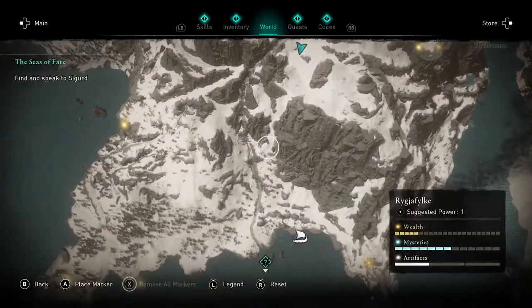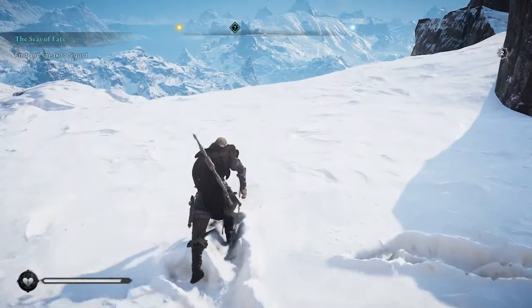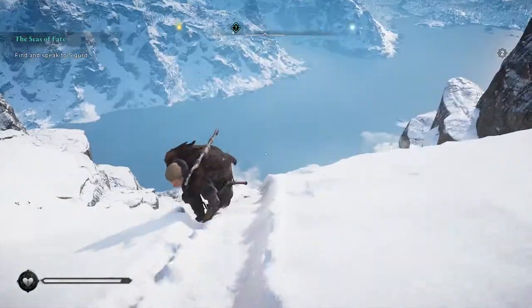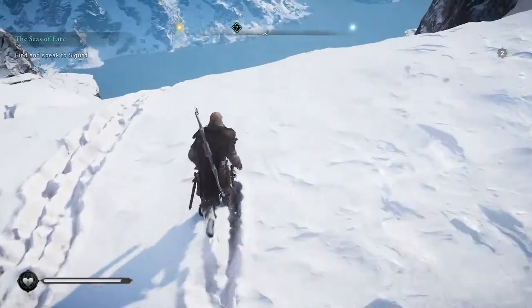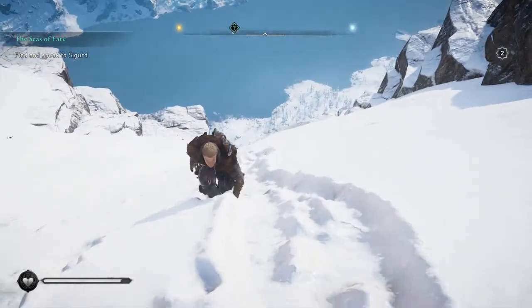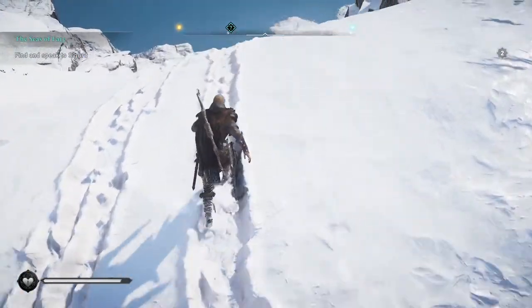Just make yourself a save before you start, fast travel to that waypoint, and then go to where I currently am. The way you slide is you run into an area — it doesn't even have to be on a mountain, it can be anywhere — and press the B button, which will start creating a slide. You can also just go to a slope that's so far downhill it will just start sliding you down, which you'll see me do in a second.